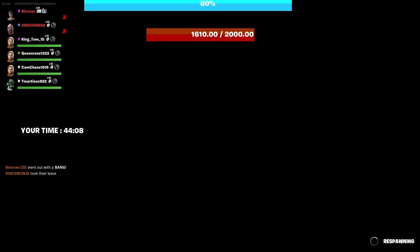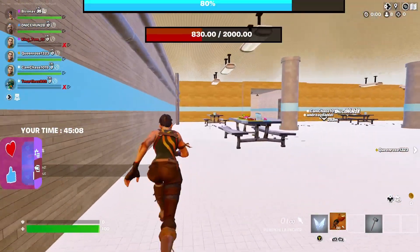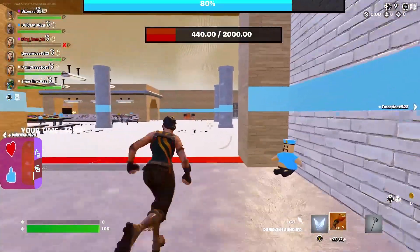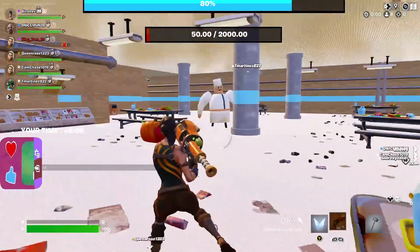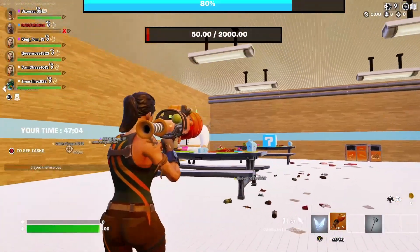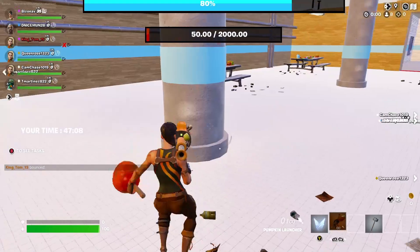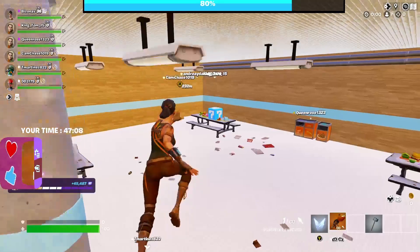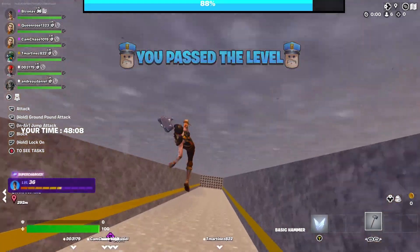No, my turn! No bro — wow, how much damage? Okay, this door should open if we eliminate him — we have to eliminate him. Let's go! I think one more time — okay, one more time. Yeah. This coin — next time if you die.